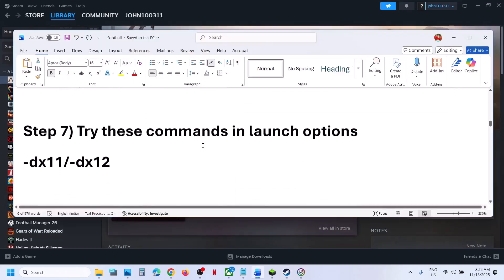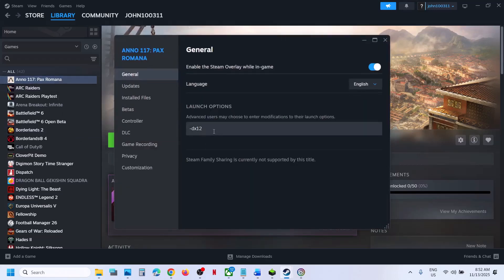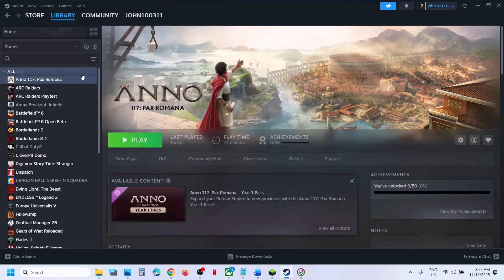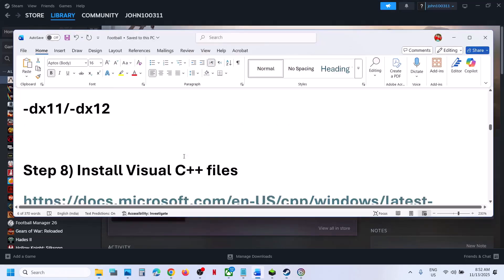Still not working, try the launch options. Right-click the game, select Properties, and in the Launch Options field type '-dx11', then launch the game and check. Still not working, try '-dx12' instead. If neither works, remove the launch option and follow the next step.